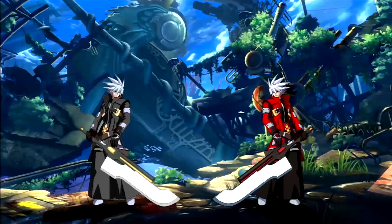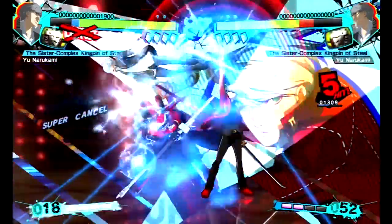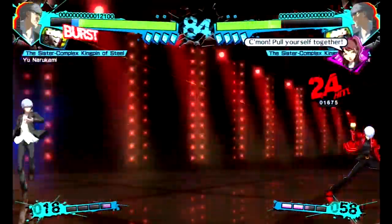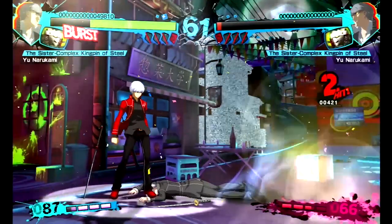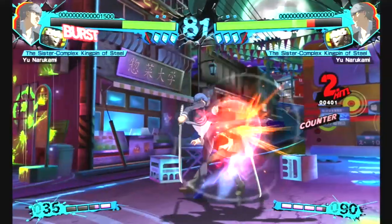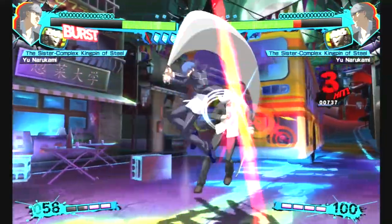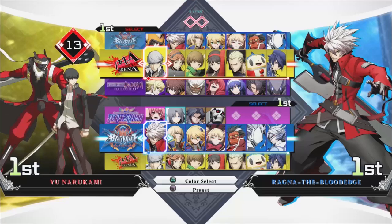Back when I talked about Persona-themed colors in BlazBlue, I started with Ragna the Blood Edge as Yu Narukami. When I talked about BlazBlue colors in Persona, I started with Yu Narukami as Ragna the Blood Edge. So now that I'm talking about Persona colors in Persona, let's stick with what works and start with Yu Narukami and Izanagi as Makoto Yuki and Orpheus. While Yu himself doesn't really look all that special — pretty much just getting blue hair — the mainly white body with teal and reds looks awesome with Izanagi. I could also mention the Ren Amamiya and Arsene combo in Crosstag Battle, but I don't think it's as good. Arsene Izanagi just kind of looks like a worse Magatsu Izanagi.